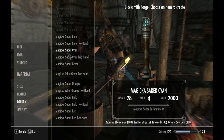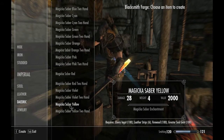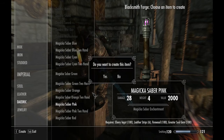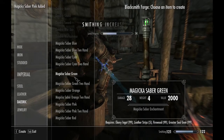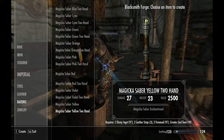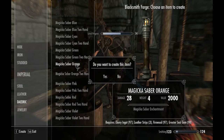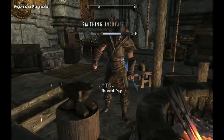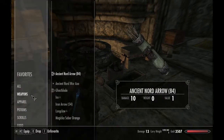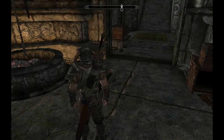We have a whole ton of lightsabers here — blue, green, orange, pink, red, violet, yellow, whatever you want. We're going to go ahead and create a one-handed pink lightsaber, a two-handed yellow lightsaber, and just to show off dual wielding, a one-handed orange lightsaber as well.